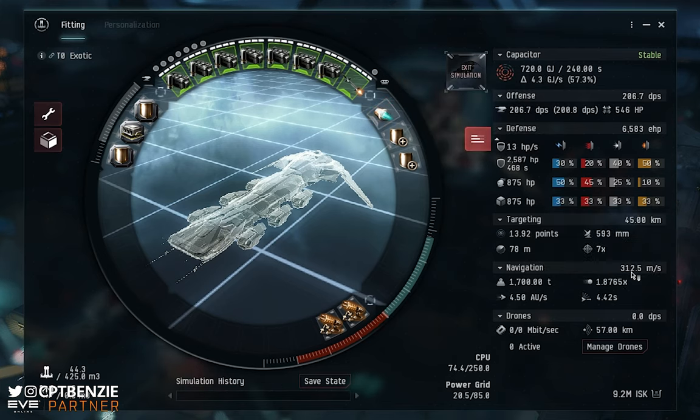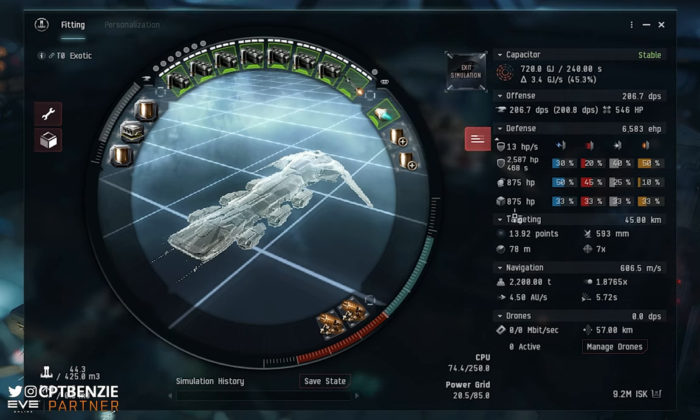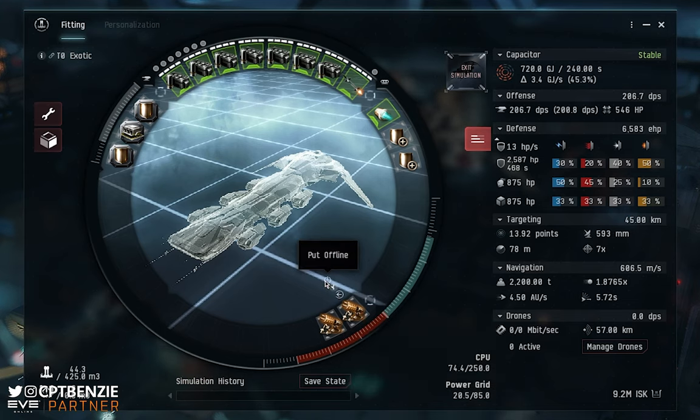The Cormorant is a fairly slow ship — about 312.5 meters per second with current skills — so I've added a standard 1MN Afterburner, bringing speed up to about 606.5 m/s. This allows us to move through the abyssal dead space, reach the biocompetitive cache, and loot things as we go. For the low slots, because we're using railguns, two Magnetic Field Stabilizer I modules increase DPS from 159 up to 206.7. It is absolutely vital to have at least 120 DPS for a tranquil abyssal, otherwise the Disparu troop rooms will wreck you.